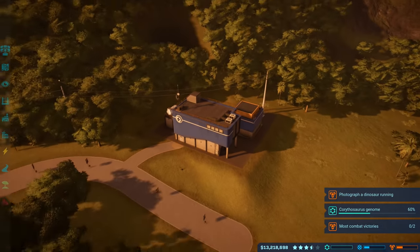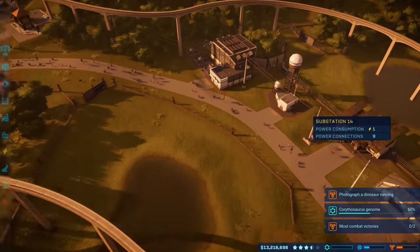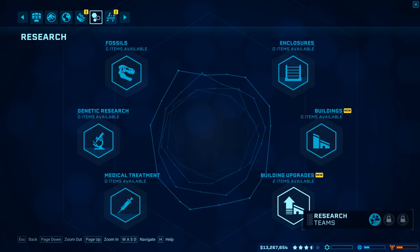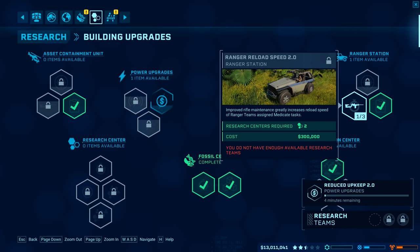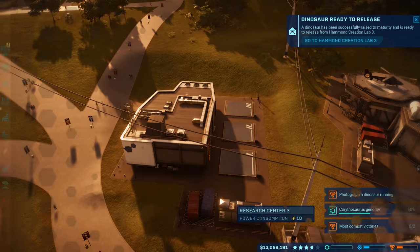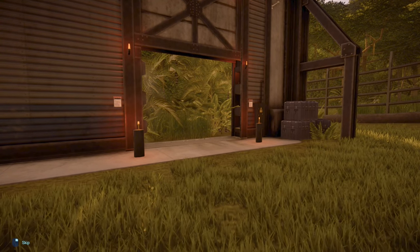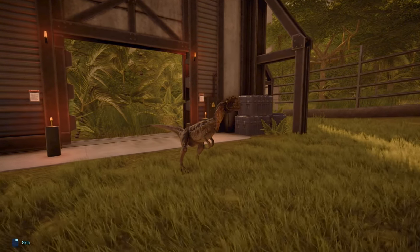Improved output 3.0 would be insanely good — but definitely needs outage protection. Another ceratosaurus is done incubating since one died, so now we have two again. Checking research — almost everything is unlocked. Just need power upgrade, reduced upkeep, and ranger reload speed 2.0. Releasing both dilophosaurus and watching the release animation since these are newly made at 100% genome.